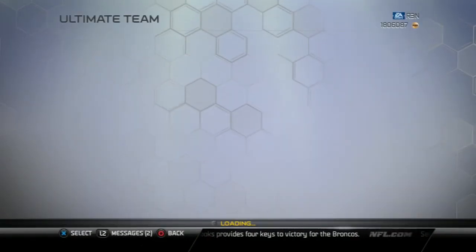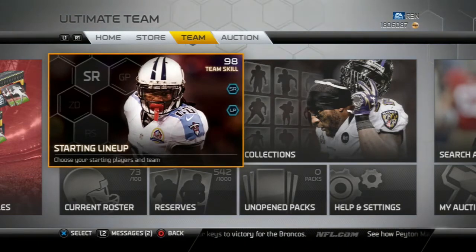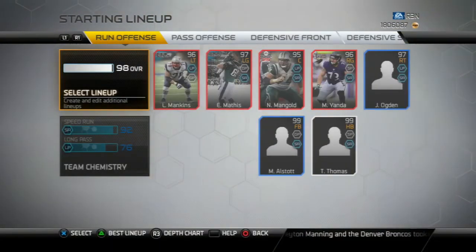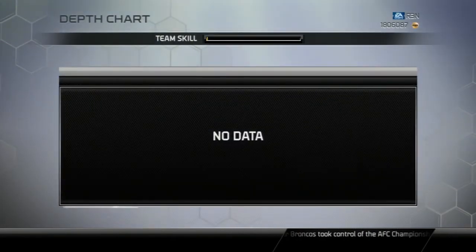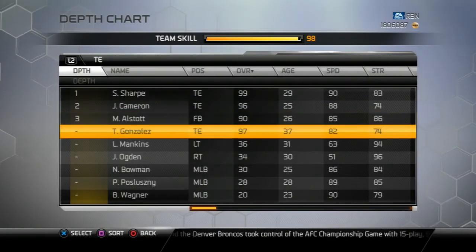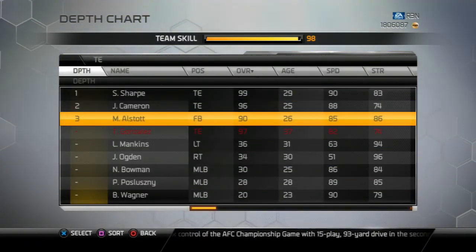I think this Tony Gonzalez is better in run block. I'm about to go compare them right now just so you can see, in case any of y'all were thinking about doing the same thing. I'm pretty sure that Tony Gonzalez is probably the better catcher of the two. And then after I compare these two, I'll basically take y'all back to my lineup since I've added some recent players. There's one of the recent players you can see that I added right there.